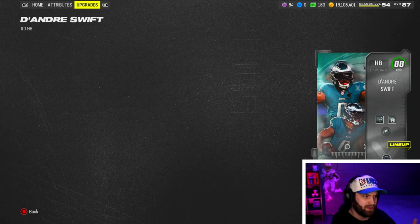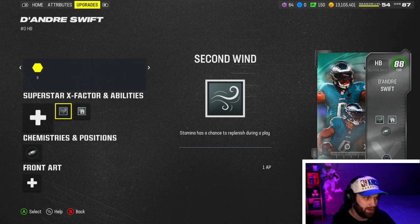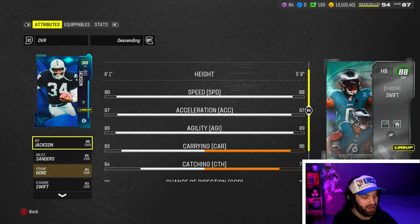He has 87 change of direction and good break tackle. Before comparing him to Bo Jackson, the abilities - no Running Back Apprentice, which is a little tough, and he doesn't have 80 short route running, which you want to see. We're going to be using Jukebox and Second Wind on him to keep that stamina up. Comparing him to Bo Jackson, who we still have on the team, he looks pretty decent - catching is one of the bigger improvements. Bo is also very big in-game and falls over a lot.